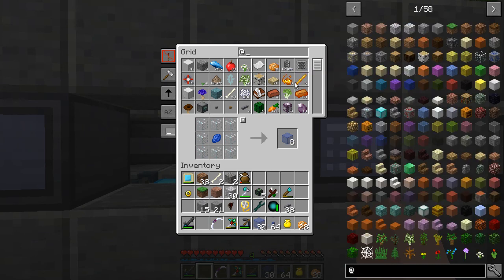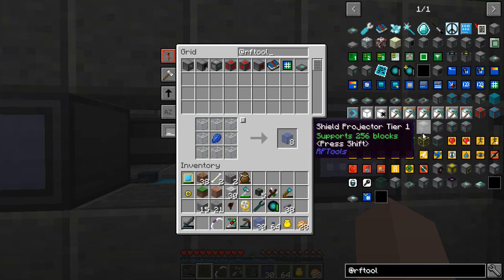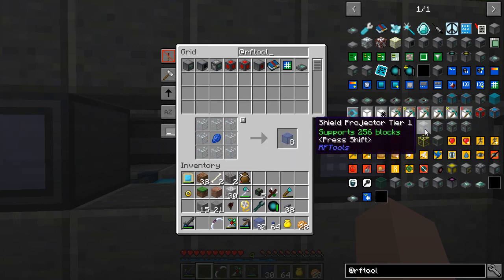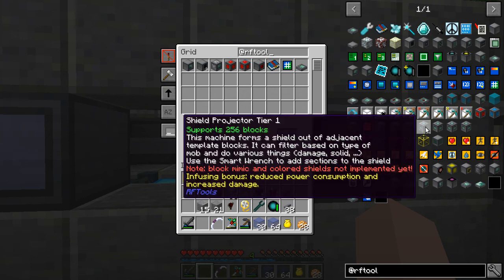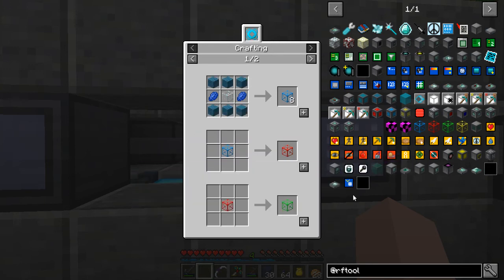I've got something I wanted to try for a while now, and it's from RF Tools — the shield generators. We've got these shield templates and also these shield projectors. We only need a tier one because we don't have to cover more than 256 blocks. This machine forms a shield out of adjacent template blocks. It can filter based on type of mob and do various things — damage, solid. So we're going to want it to do damage. We're going to need about 49 templates for a 7 by 7 area.